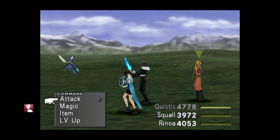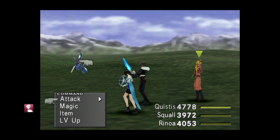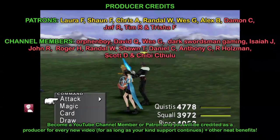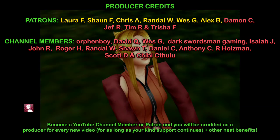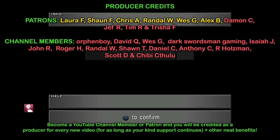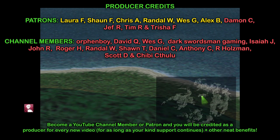Hi folks, Simon here. Welcome to another Final Fantasy 8 Remastered Video Guide. Today we're getting Quistis her Save the Queen Ultimate Weapon — this beautiful golden whip, which is absolutely incredible. I'm going to show you how to get all of the ingredients required to complete the recipe in order to remodel this thing. Hopefully you folks will enjoy the episode; don't forget to drop a like and stay subscribed.